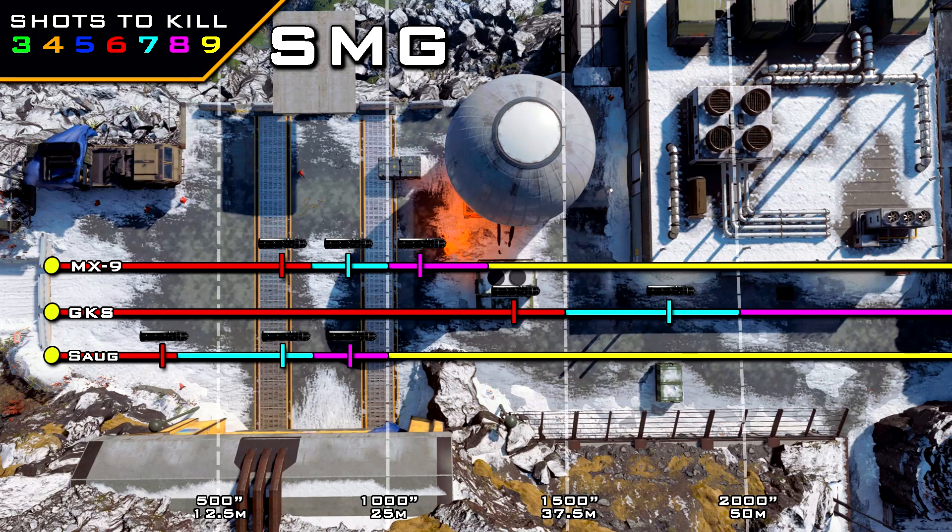Now let's have a look at those ranges with the suppressor. Once again, just like with the assault rifles, not much of a decrease. For the most part it's a 10% decrease to your range. But once again we have one exception here, and this was the GKS at those longer ranges, which gets a 14% reduction for some reason. Again, not a massive reduction to your range, but I did want to point out that it was just slightly different on the GKS at its longer ranges.